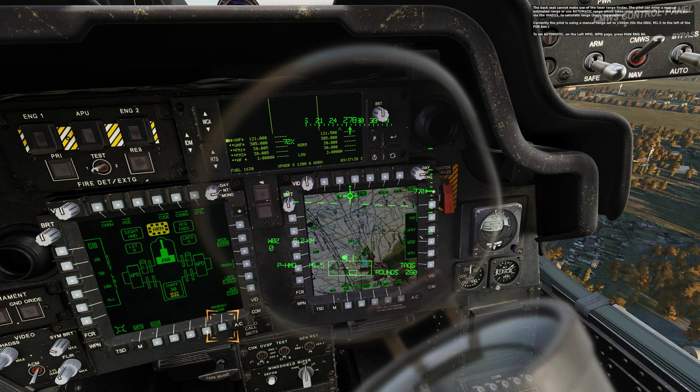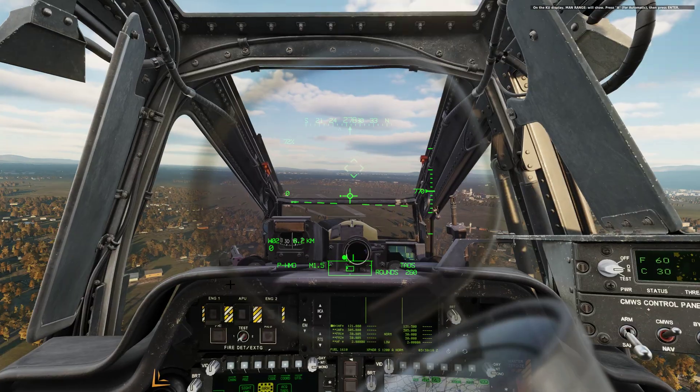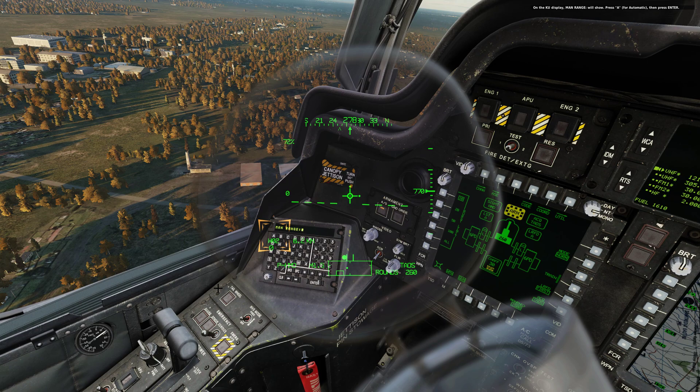The back seat cannot make use of the laser rangefinder. The pilot can enter a manual estimated range or use automatic range, which takes radar altimeter info and the pilot's aim via the IHADSS to calculate range — basic trigonometry. Currently the pilot is using a manual range set to 1500 meters. To set automatic, on the left MPD weapon page press man range, bottom 6. On the keyboard unit display, man range will show. Press A, then press enter.